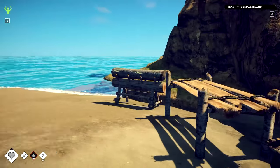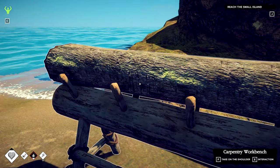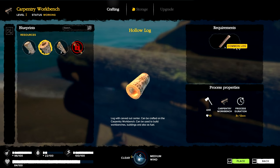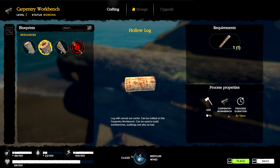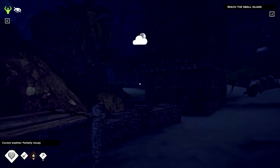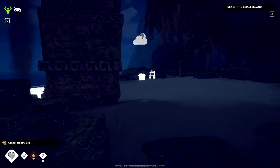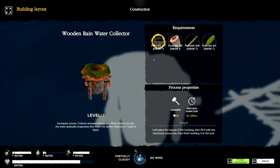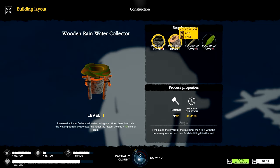We're going to process this log into a couple of different things. First, I'm going to process this one into a hollow log — it requires one log, an axe, and the workbench, taking about three hours. The reason I'm making this is to set up the water collector over here.